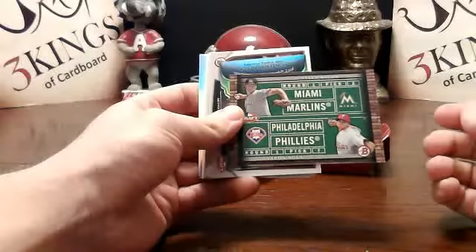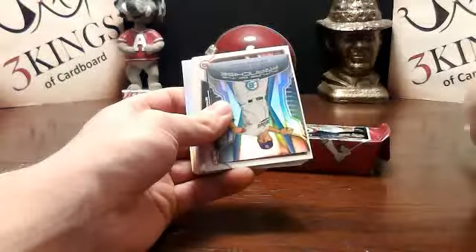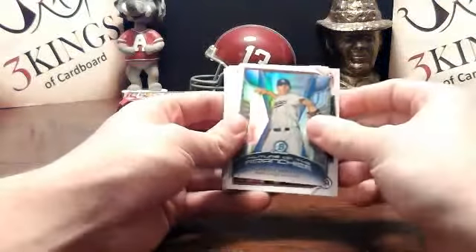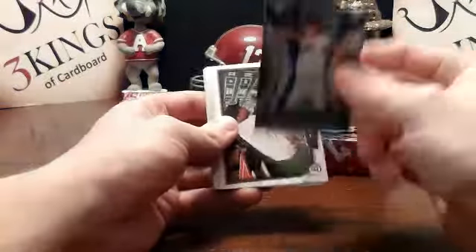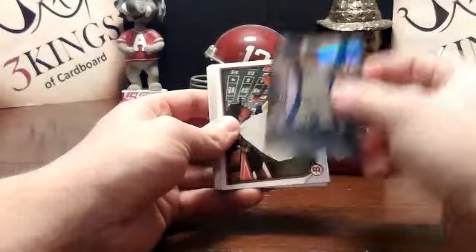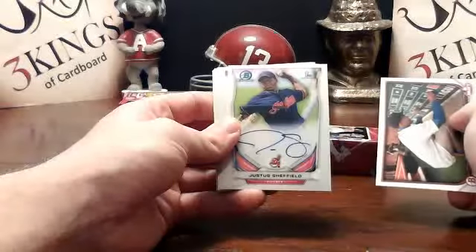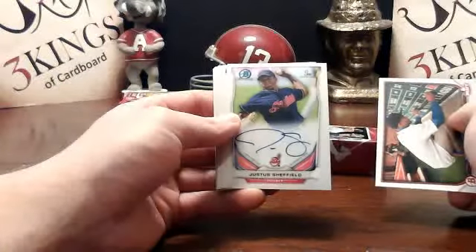Marlins-Phillies dual draft — I think that's the second of those, so that's good. Hunter Renfrow mini for the Padres. That's a bean ball. Justice Sheffield base auto for the Indians.